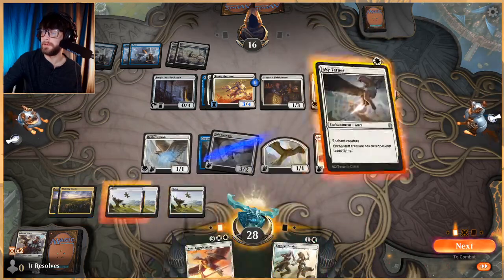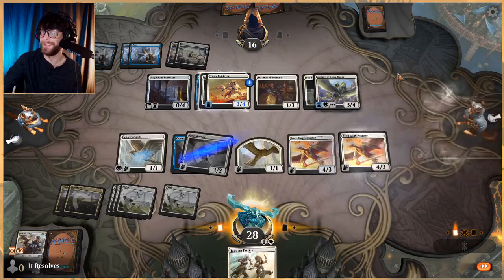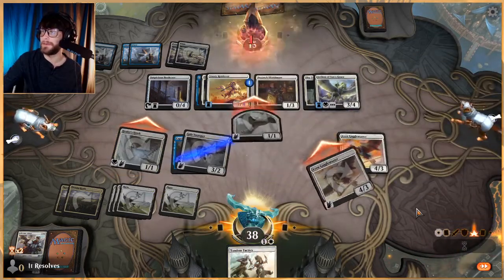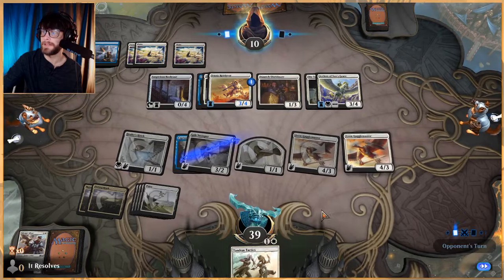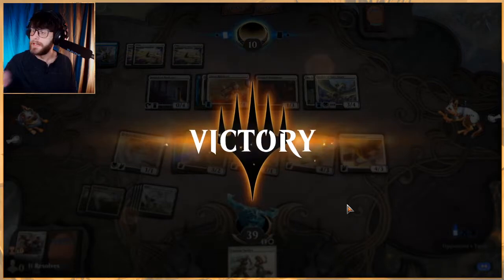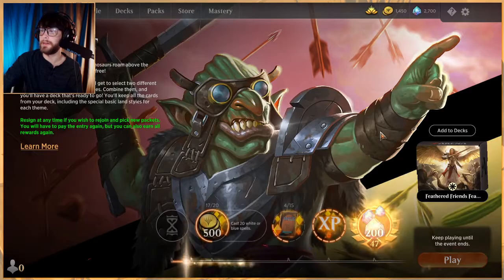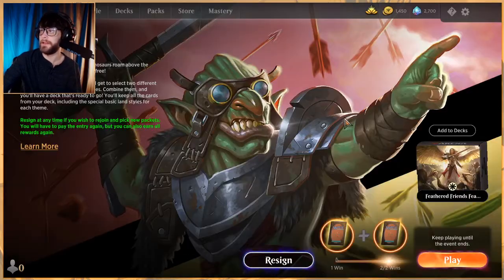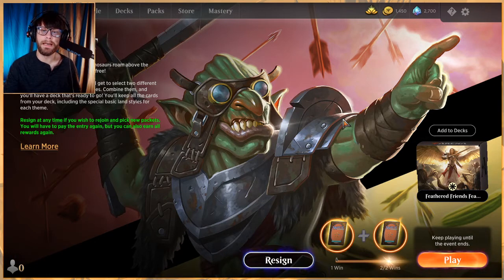Let's play this - we're going to Sky Tether the Archon, and play another Gaggle Master. It can still gain them quite a lot of value, but I think we're in a position of just getting in for as much as we can. Lock them out - awesome! We got two wins - not bad. You can usually expect about a two-one outcome with this. Got a Goblin Chieftain - very nice. Thanks so much for watching, this has been Feathered Friends Squared - the first time we've been able to do that. I really enjoyed it. Don't know that I'd recommend it, but try it out and see what you think. I'll see you soon in another Jumpstart video.